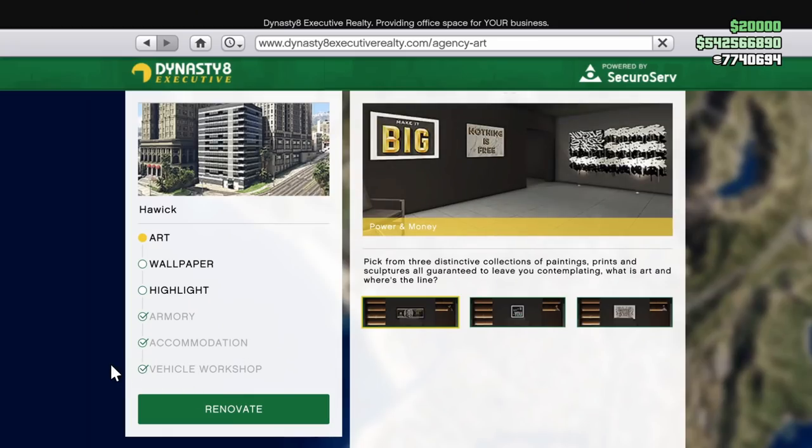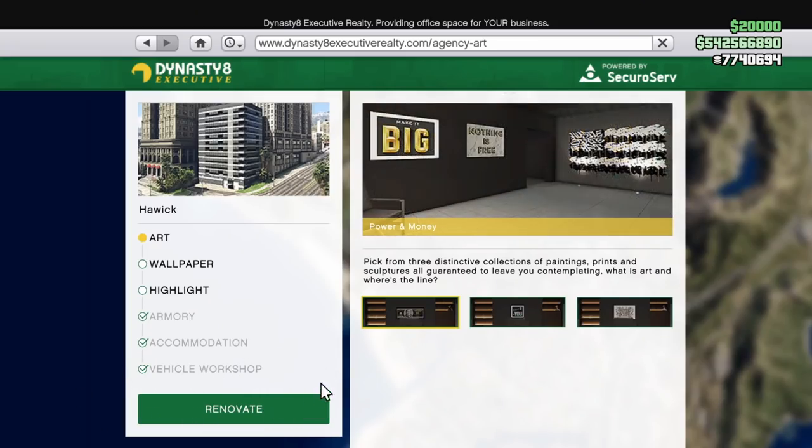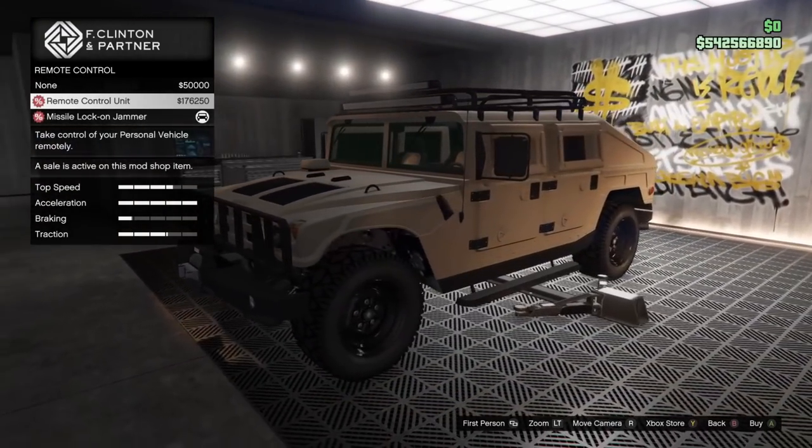Now getting into probably the best part of the event week — the discounts. At 30% off, you can grab a Vehicle Cargo Warehouse or an Agency Vehicle Workshop, because you're going to need that Agency Vehicle Workshop to equip a Monitech on your eligible vehicles at a 25% discount.